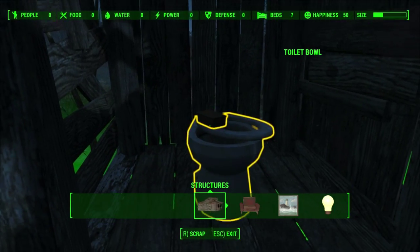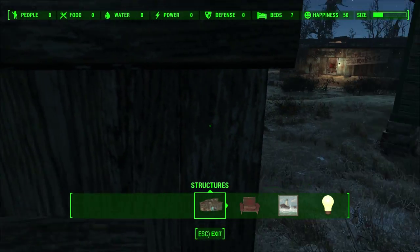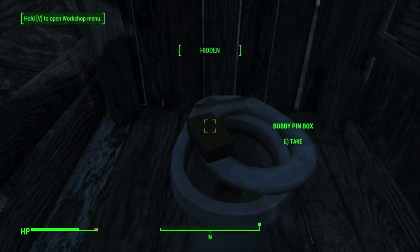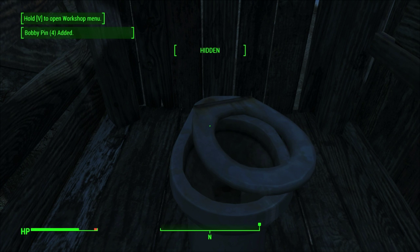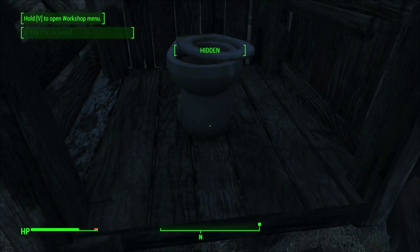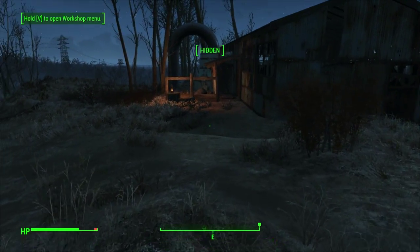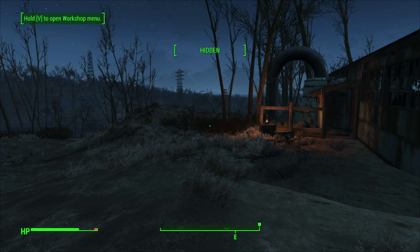The Ootus. Bobby pin box. Let's get out of V mode and take the Bobby pin box. Four Bobby pins added. We might change the toilet for a more upgraded version because that one blows, but we'll leave it there for now because we don't want these people panicking because there's no latrines.